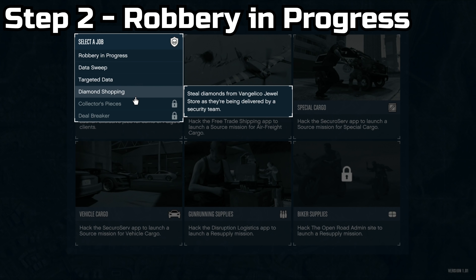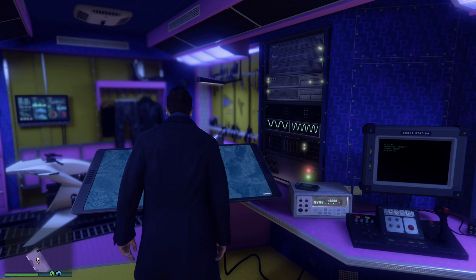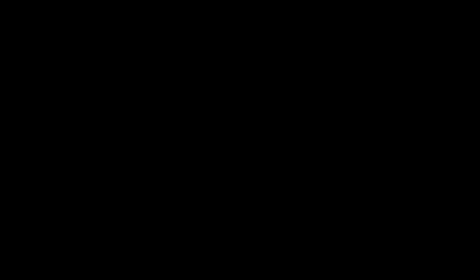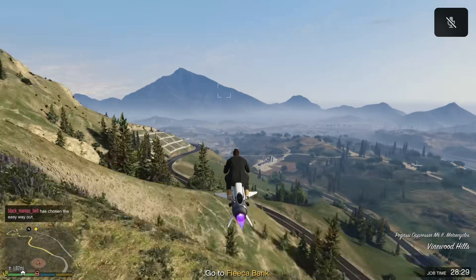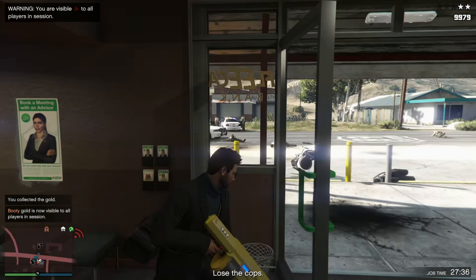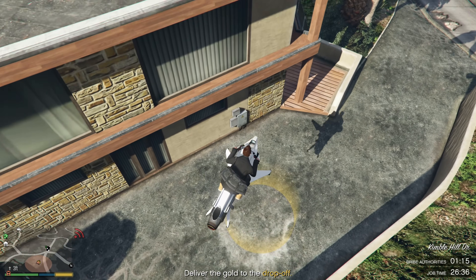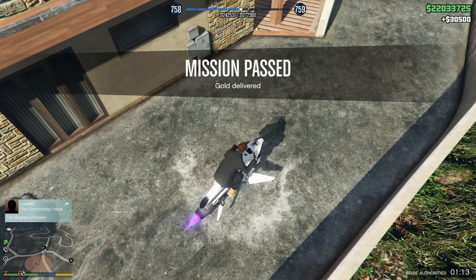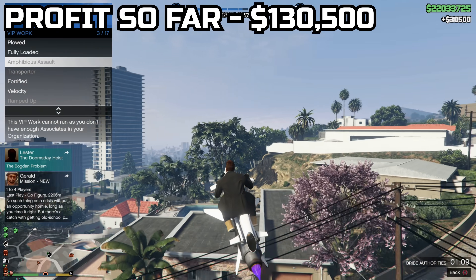Step two is playing the mission called Robbery in Progress from your Terrorbyte. Start it up, scroll through all of the cameras, and try to find where the robbery takes place — that's probably the most annoying part. Once you find the location, head on over there, rob the robbers, and deliver the gold or diamonds to the buyer. It took me roughly around 3 minutes and 21 seconds to complete, and you'll get a profit of about $30,000.